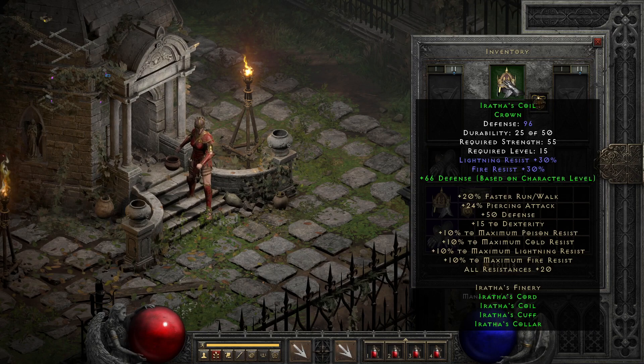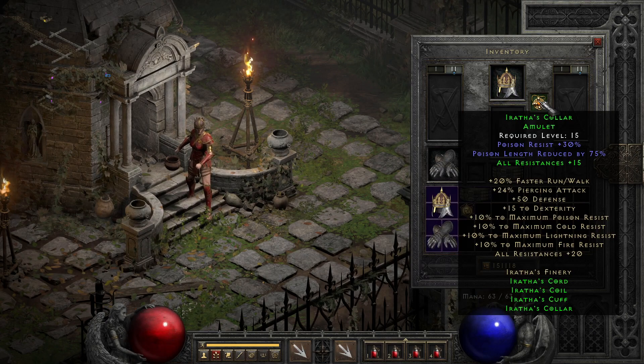The set modifiers got a nice little addition in 2.4 with the inclusion of a 24% pierce chance, which for early ranged characters is not half bad, considering the other modifiers we pack including resist, dexterity, run-walk speed, and even a bump to the four main resistance caps — meaning your limit on resist becomes 85% with this rather than the standard 75%. While the set alone won't make you reach these caps, incidental gear will generally push you to that point at least in Normal.